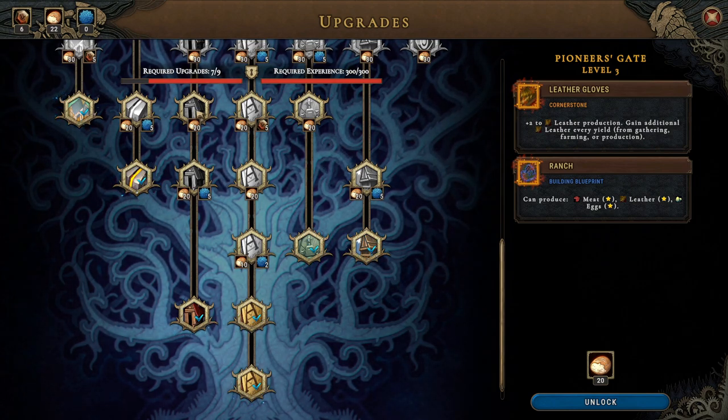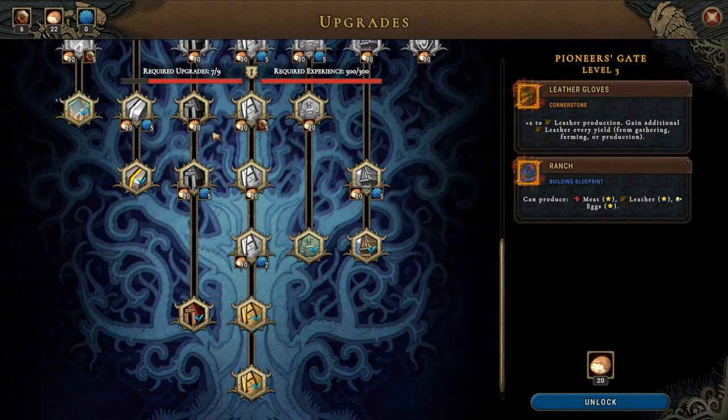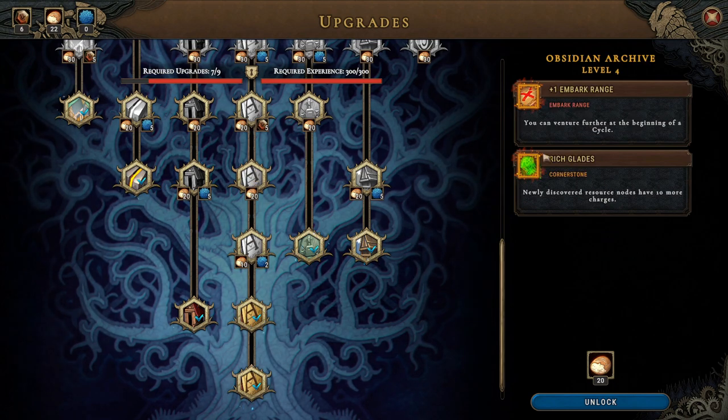Another cornerstone gives plus two to leather production — gain additional leather every yield — and the ranch can produce meat, leather and eggs. I actually think I'm going to go with the embark range and the rich glades.